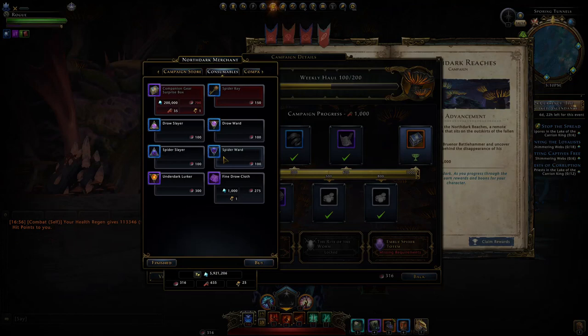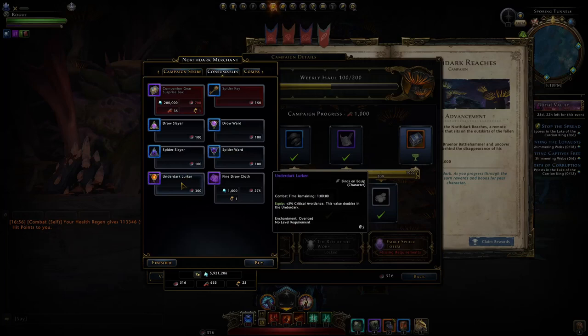These drow slayers are going to be what DPS want, and they may also want drow wards. They've changed these wards over to spider wards instead of myconid wards, meaning they'll also help in the new dungeon because there are many spiders during the AoE fight. Some people might want wards but I think they'll be on the lower demand side. Tanks might even want the underdark lurker wards, especially when the reworked Demogorgon comes back — 10% extra critical avoidance could help a lot with one-shot mechanics.